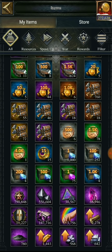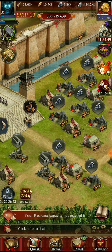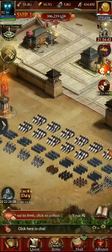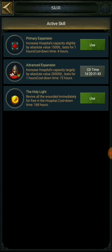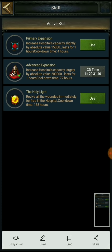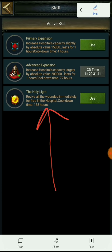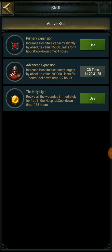The most important thing is my fine iron - does my fine iron remain the same or not? So 556,604, remember that number. And 434 is my mithril. Let's heal with this active skill of the priest - or what I call the doctor. I am going to go to the skill section and it says the Holy Light. It says: revive all the wounded immediately for free in the hospital. The cooldown time is 168 hours - that's like 7 days.